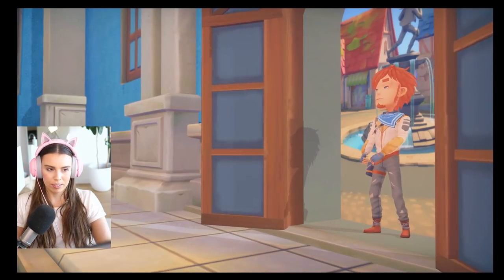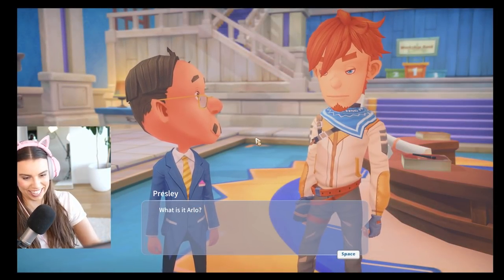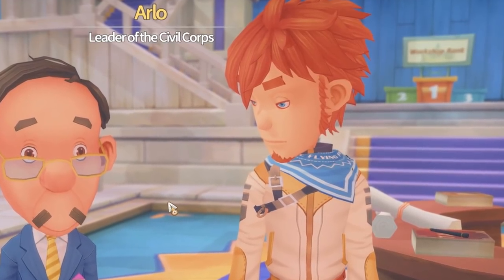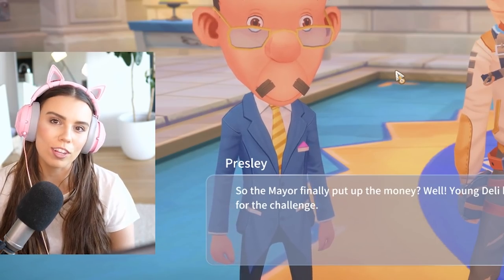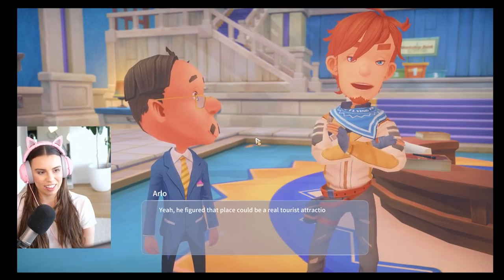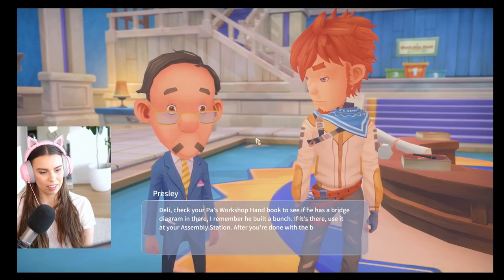Higgins! You already took one today. There are never too many commissions. Good day! That's Higgins — he's the owner of the current number one workshop. Brilliant businessman, but I don't like the way he does things. He nasty-tasty. Hey Prez, I got a job for you. What is it, Arlo? What's cooking, good looking? I love the name Arlo. You're looking to build a bridge to Amber Island. The mayor finally put up the money, and young Deli here is up for the challenge. He figured that place could be a real tourist attraction with a haunted cave and all that. Check out Pa's workshop handbook to see if he has a bridge diagram — I remember he built a bunch.